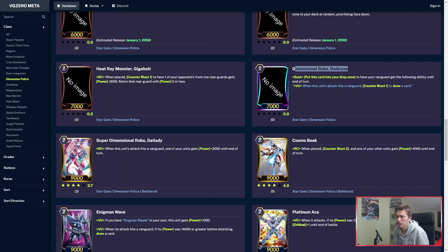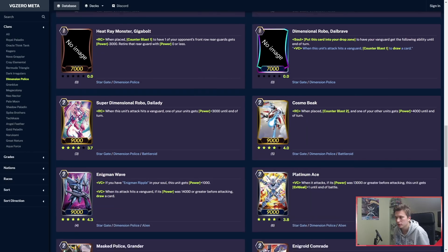Die Brave: in soul, put him into your drop zone to have your Vanguard get the following ability until end of turn — Vanguard Circle, when this unit's attack hits, Counterblast 1 to draw a card. It's the exact same as the old one, but now it's much easier to actually pull off because your opponent would have to PG this for it to not hit. You can use it in the early turns when you know you're hitting to get yourself an extra draw.